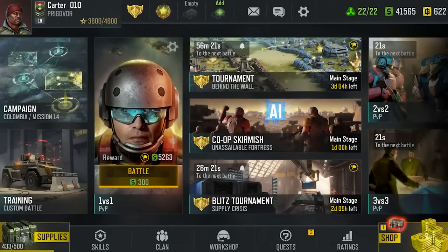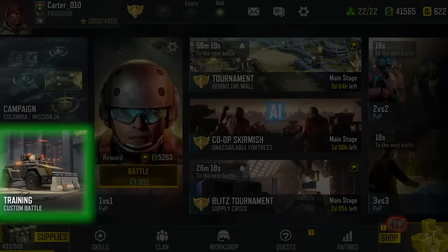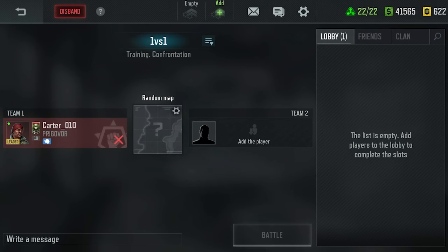There are two ways to create a training lobby. The first one is to use the training tile in the main menu — it creates an empty lobby.